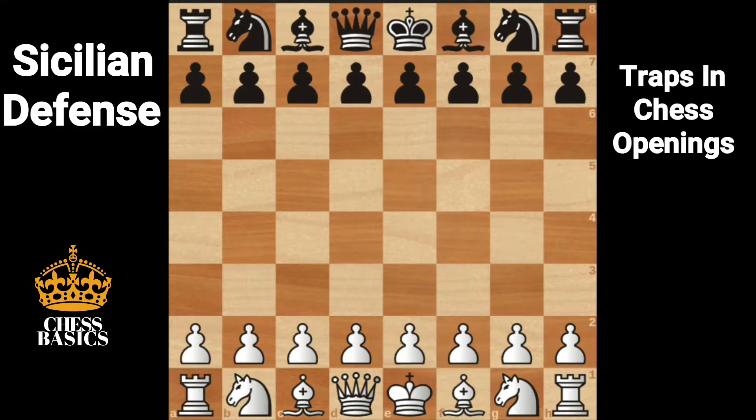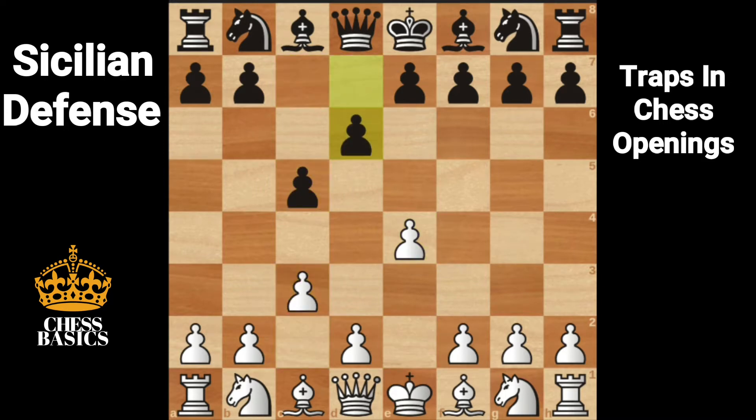Let's look at a trap for white. E4, C5, C3 — preparing for D4. D6, D4, Nf6 attacking the pawn on E4. White ignores the attack on E4 and takes on C5. D takes on C5.